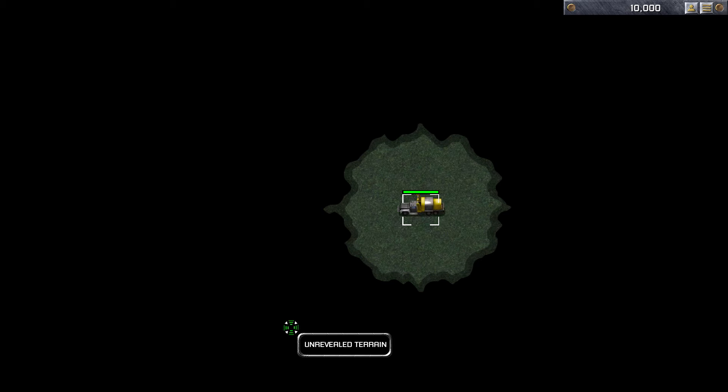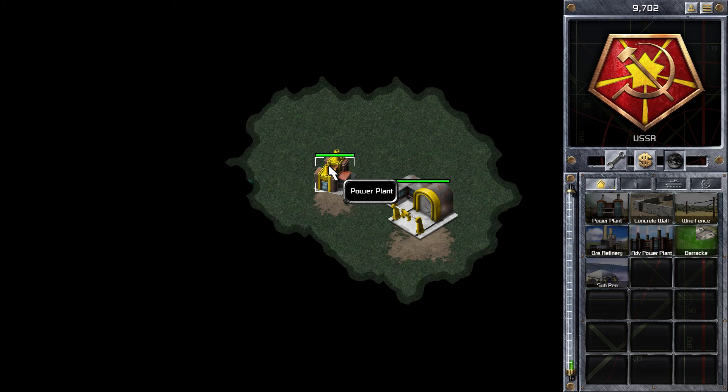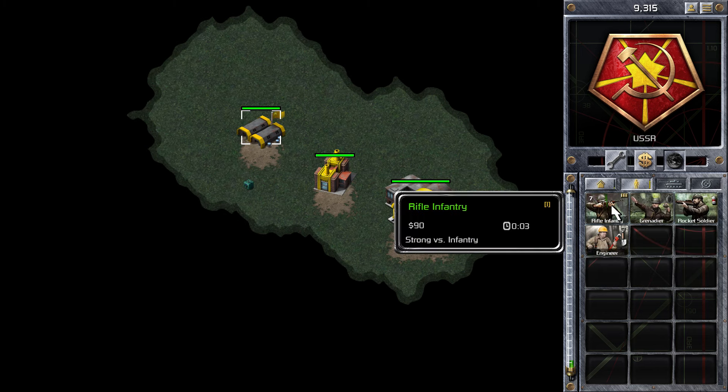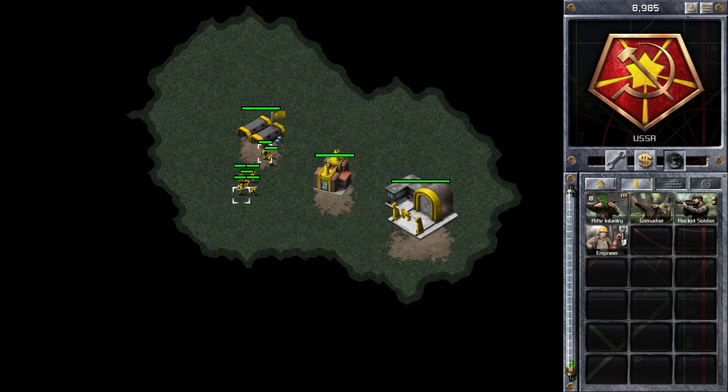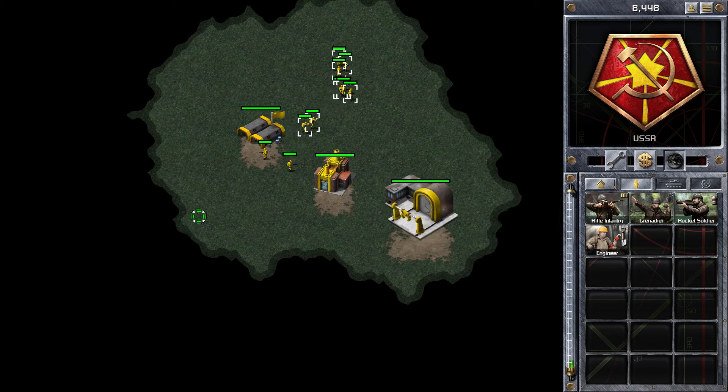Hi guys, Zack here with another Commander Conker Red Alert video. In this game I'm playing a 1v2 match on the map Innocence. I'm starting in the bottom right position playing as the Soviets, and as we can see at the start the other two players are playing as the Allies. I've just got a crate with 5 infantry.